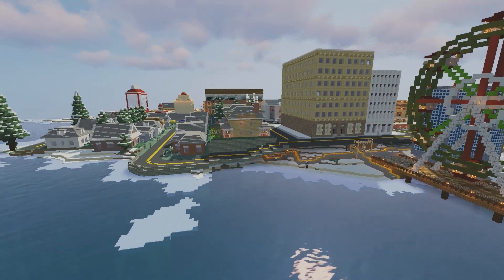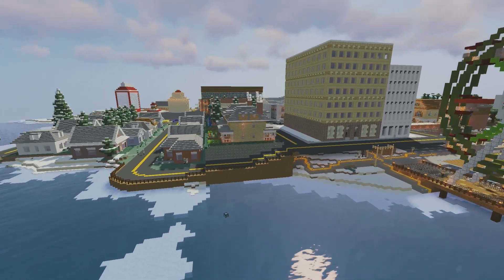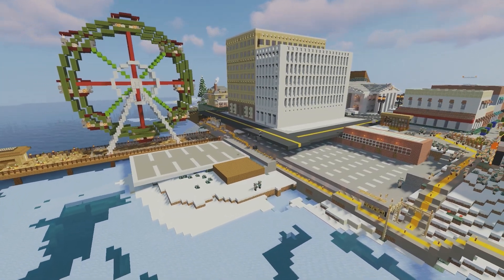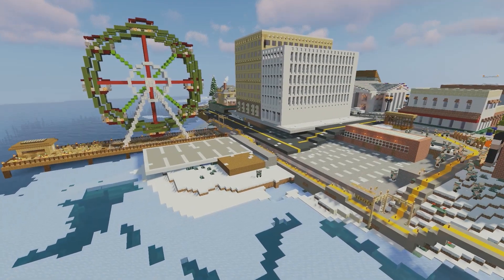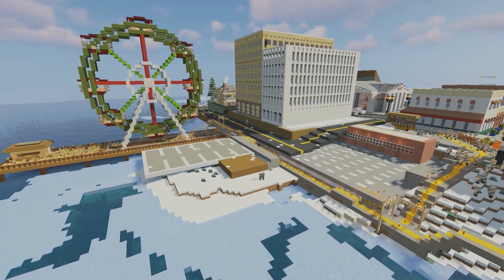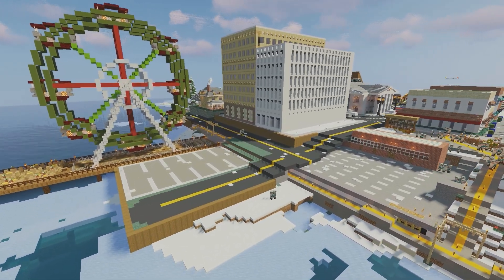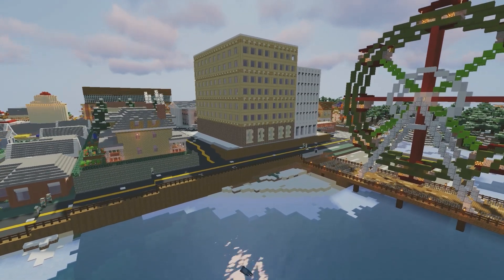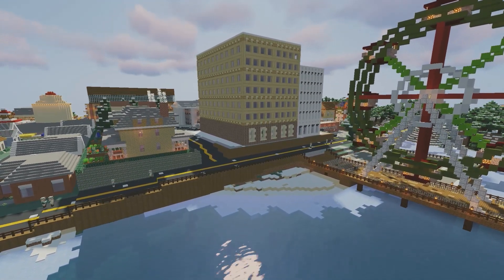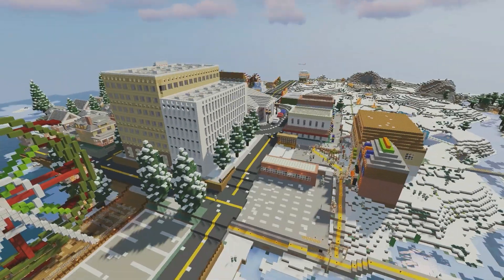Now we're going to build a wall along the ocean, and then build a parking lot next to the ferris wheel, since it's one of the largest attractions in the city. I do have to remake the road a little bit just because of the terrain, but it ended up turning out pretty good. We're going to continue building the wall to stop erosion from getting to the road, and add some more fir trees for the appeal.